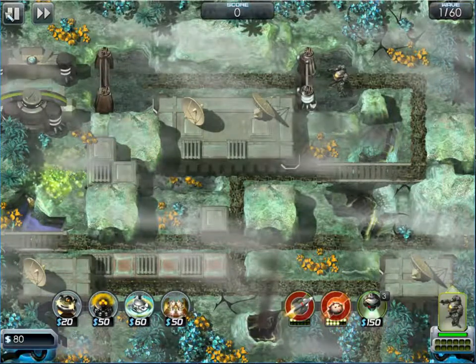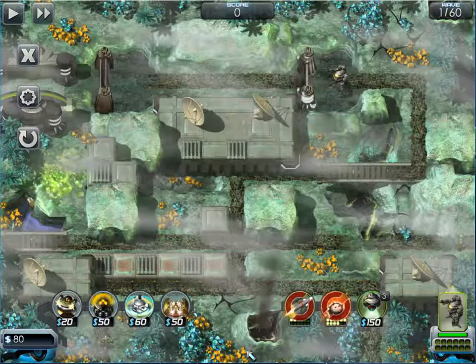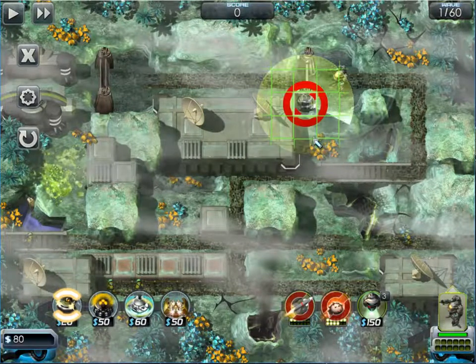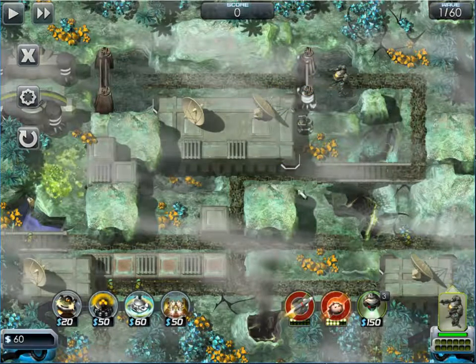Okay, so this is unusual — I've got 80 bucks to start with, that's more than usual. Let's carry on for a sec and see what we've got coming — easy ones for the moment. I found out I can put this guy here and he can shoot both ways, but this is my real kill zone.